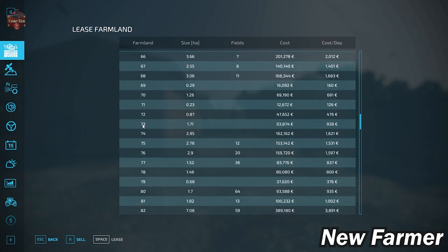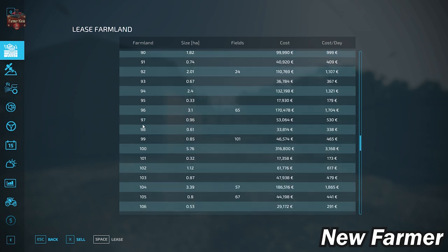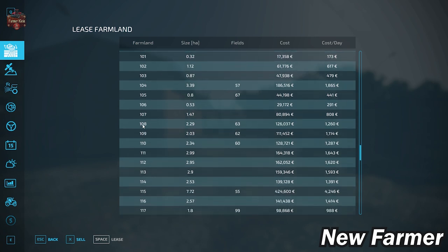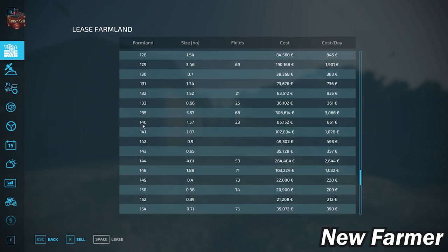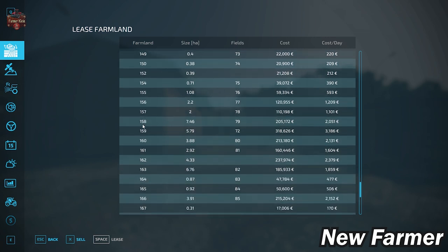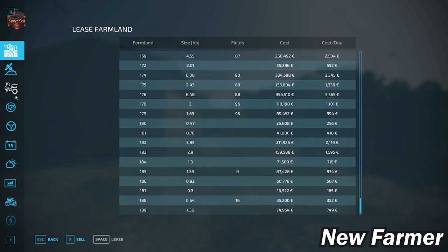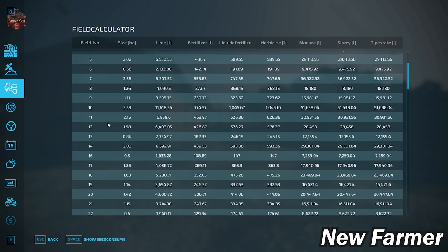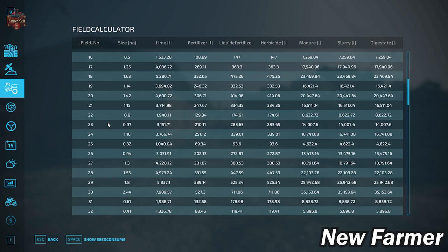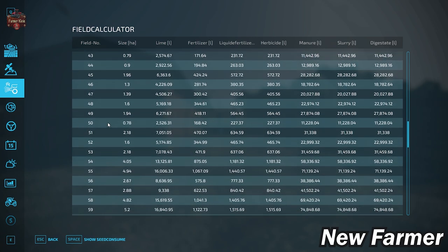It will be important to pay attention to the field numbers and farmland ID numbers because they are not lining up whatsoever. In a little bit we'll look at the field calculator screen, which shows the actual sizes of individual fields. You can then cross-reference with the farmland ID to see how much it will cost to purchase a given field. We own Field 1 at 15.3 hectares and 1.97 hectares respectively. You can pause the video or slow it down to take a closer look at any particular field size.